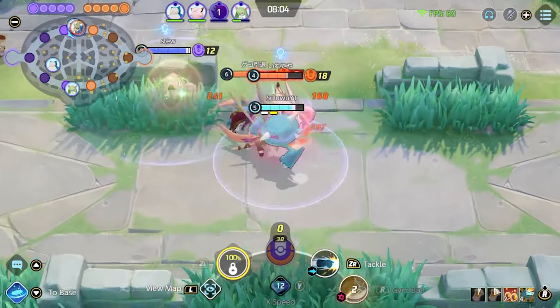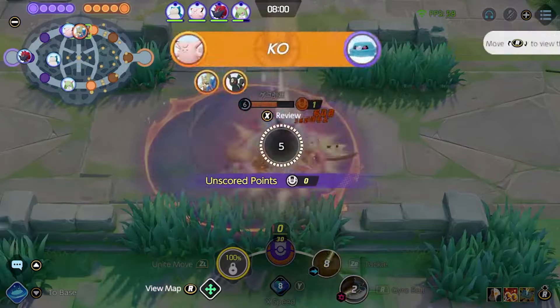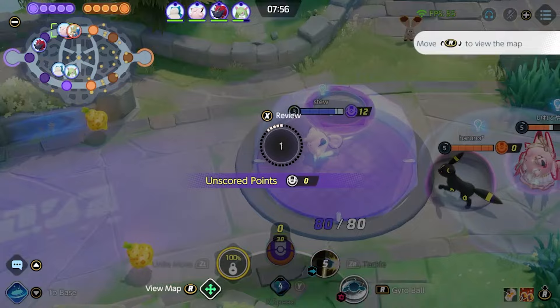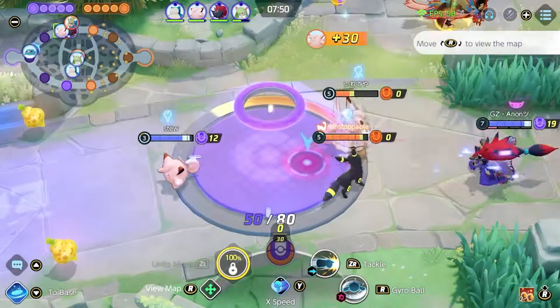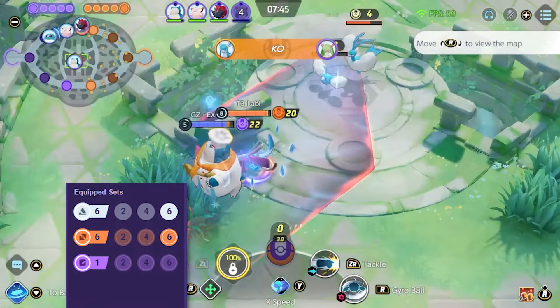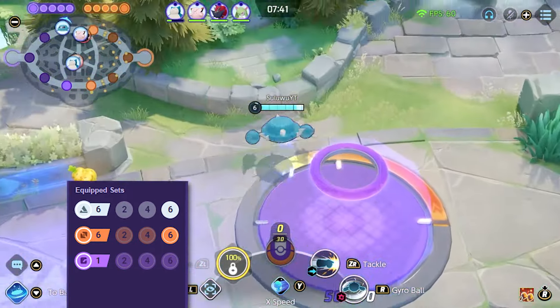You're going to have a lot of value. Zen Headbutt is okay, but at the end of the day the Gyro Ball sustainability is way too gross — and this is Clefable and Umbreon we're playing against. We're playing against one of Japan's best players in T3, and you're going to see throughout the game that even some of the best players in the world really struggle to deal against Metagross. So now we're taking Magnet Rise and Gyro Ball — what items are we taking?